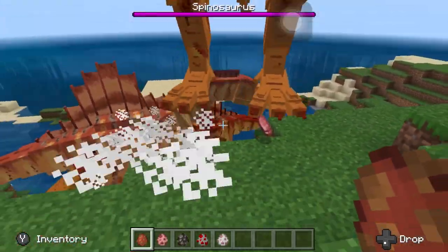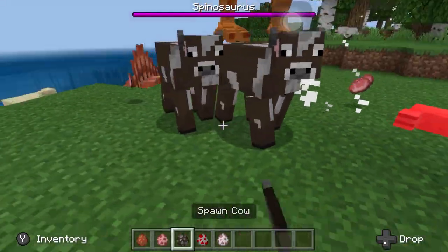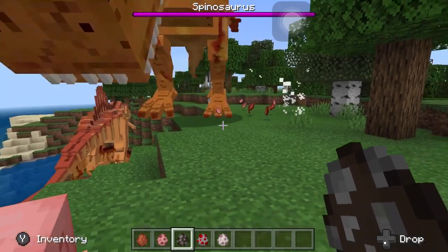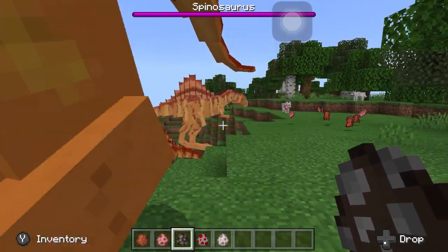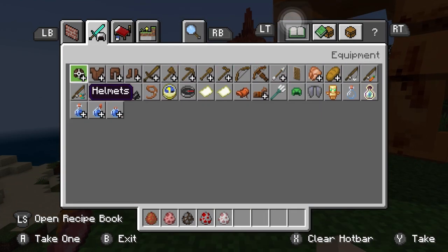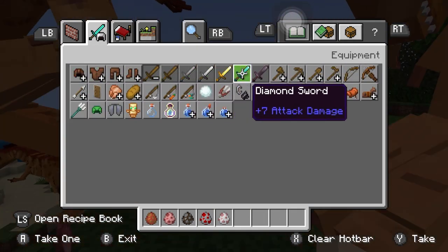Yeah, it fell down. As you can see, it instantly attacks any animal it sees. Now I'm going to try to kill it — I'll use a diamond sword.